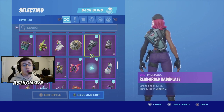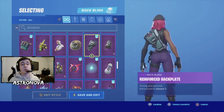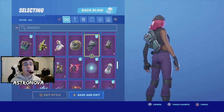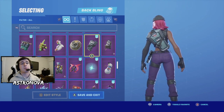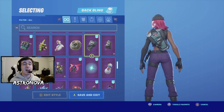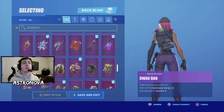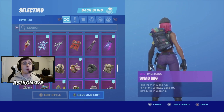For our 19th combo we have yet another starter pack back bling — Reinforced Backplate. This back bling was introduced in Season 7 with that season's starter pack. It's a very flat back bling with a lot of cool details. If you have this back bling and want something flat that still stands out with the skin, definitely go ahead and use Reinforced Backplate.